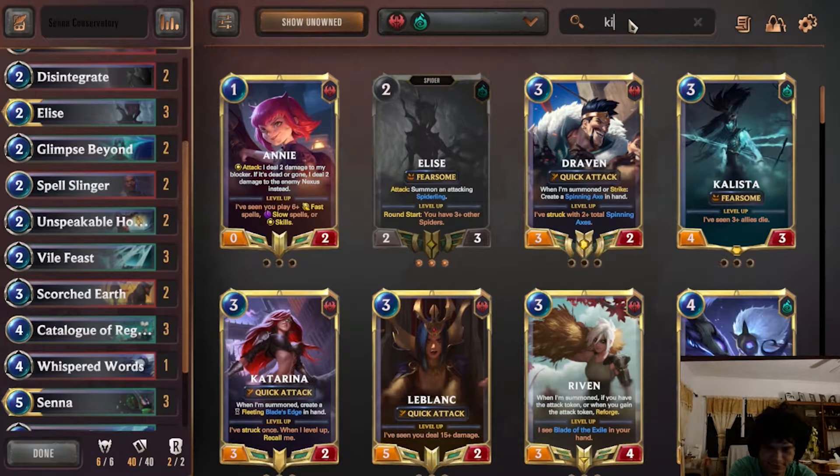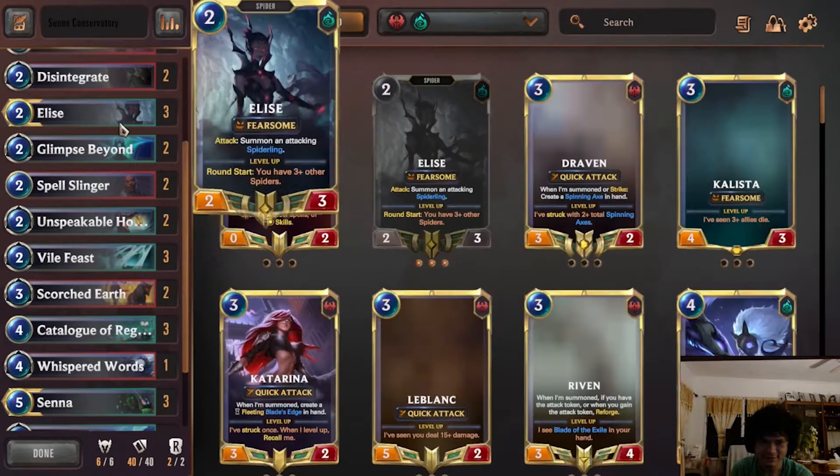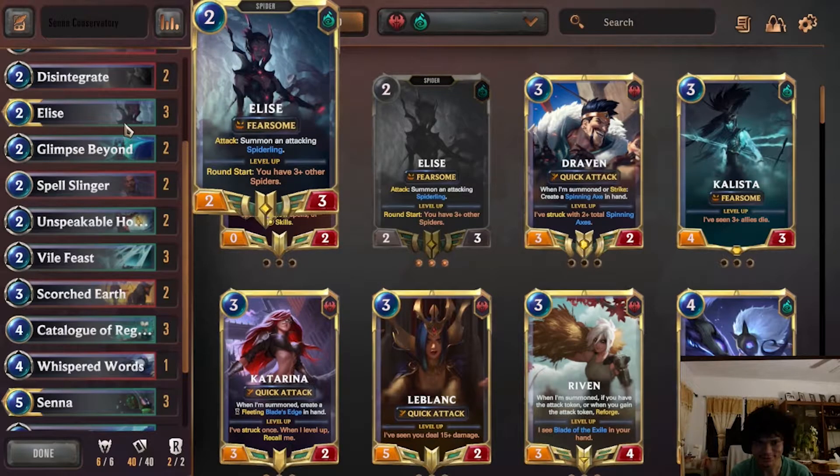Elise — a lot of people run this deck with Kindred, and I chose to run Elise because you can level her as a win condition. It's not normally what you do but it's doable. I think the Kindred version loses to aggro too hard. This version beats aggro quite heavily — if you have Elise it really helps with the early game, and generating the free spiders is really good into control as well. Kindred's honestly not necessary in this type of list, especially when you have Senna. I prefer the Elise version, but you can go ahead and run the Kindred version if you want.